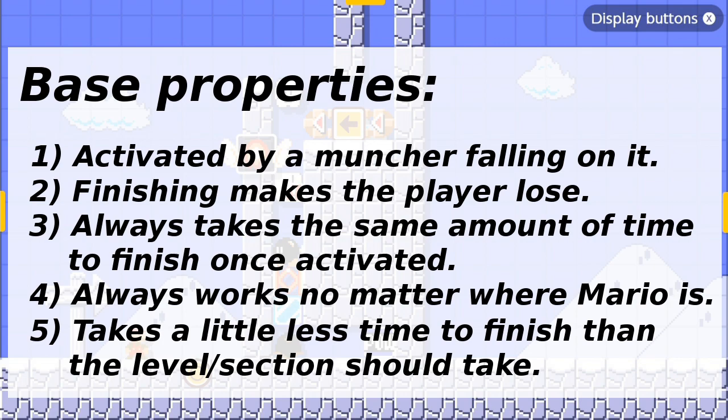For example, you wouldn't want the machine to sometimes take one second to finish, but sometimes take two seconds depending on when the muncher lands on it. Number four, it must always work regardless of where Mario is in the level or current section. For example, you wouldn't want it to fail because Mario scrolled the camera so that a note block that something is supposed to come out of goes off-screen.